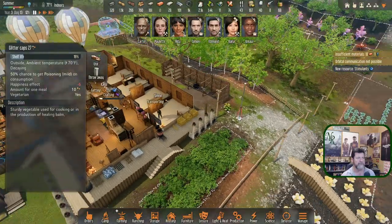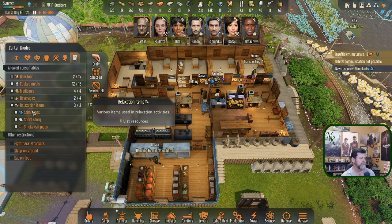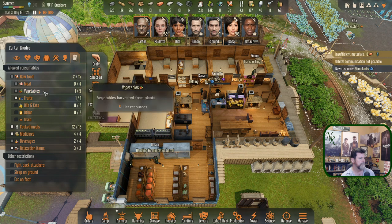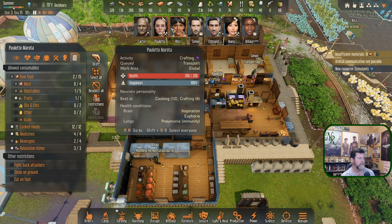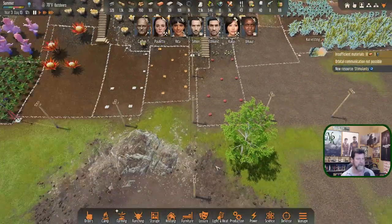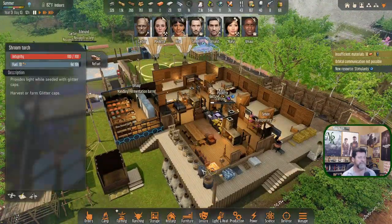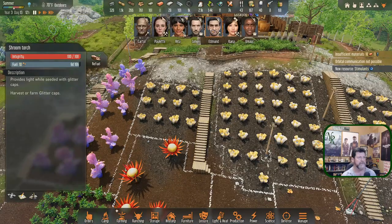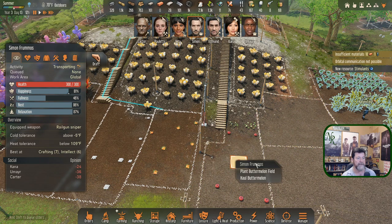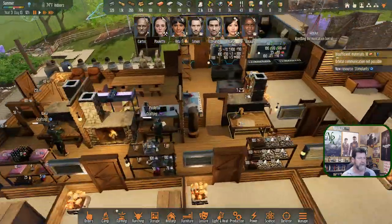We're going to send the 19 in here but they're not eating those — they're using them for the shroom lamps. Let's go back — glitter caps, vegetables, raw foods. Nobody's eating glitter caps so they're not going to get sick from that. That's just a matter of restocking our shroom torches. Simon, when you're done with that then bring in a load of these. Rita is harvesting — harvesting tools are underway.